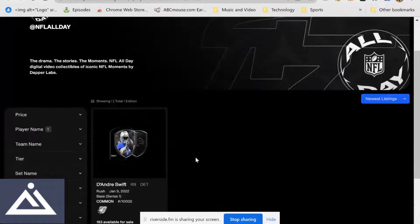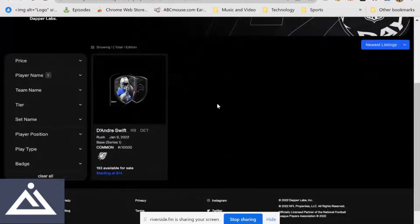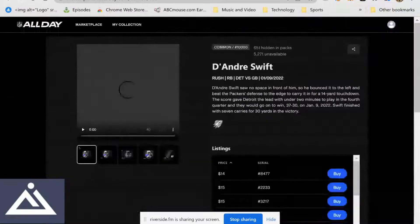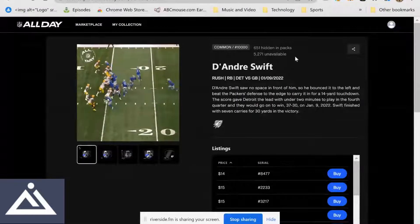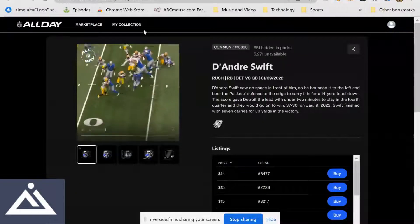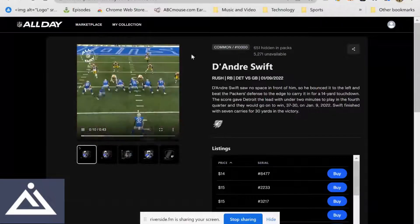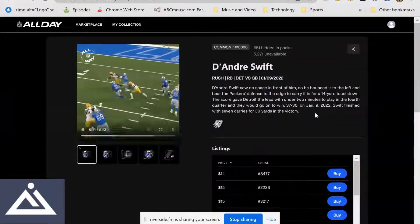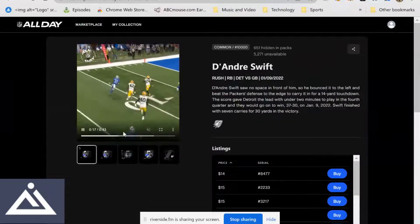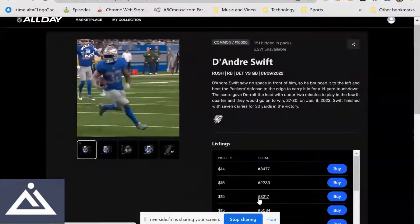Love this guy — DeAndre Swift, base common, 10,000 circulation, still roughly 52% that needs to be minted, about 5,200 unavailable. Last week the cheapest one was $12, about six days ago. Now it's up to $14, and as I'm doing this there's only one available. I already have one — and I love this: serial number 32.